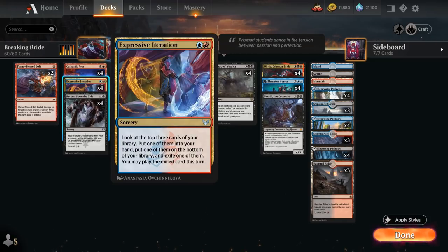We also have the full playset of Expressive Iteration. It's not a card we typically want to cast on turn 2, but it's a great source of card advantage. On turn 3 we can exile a land and play it as our land for the turn while putting an additional card in hand for a nice 2-for-1.